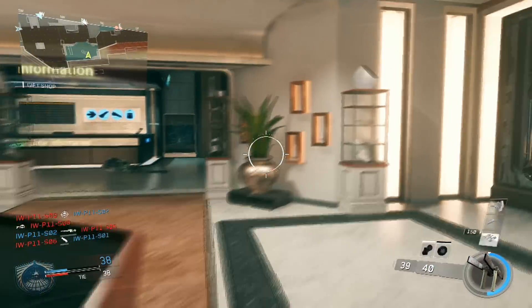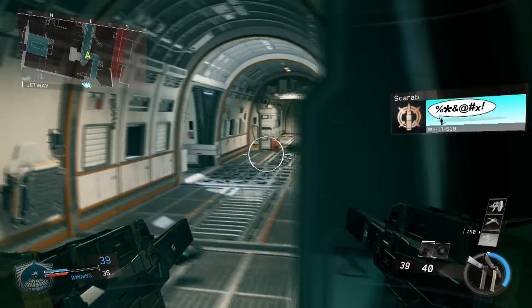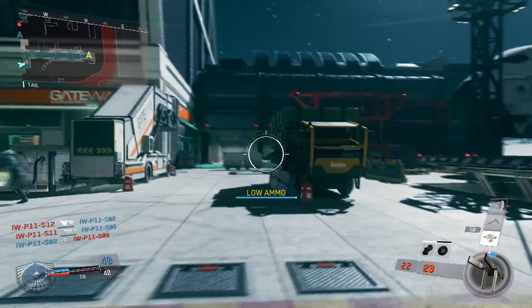This gameplay you're watching in the background is a 36-kill TDM on the map Terminal, and we actually lose this game. It's a super super close game and it goes into the absolute last minute — I think the score was like 96 to 100. We end up losing, which is really unfortunate.